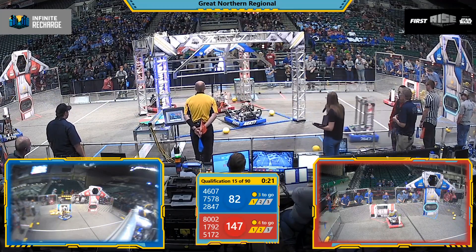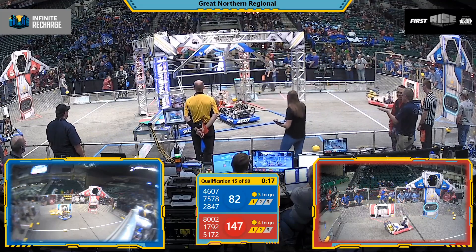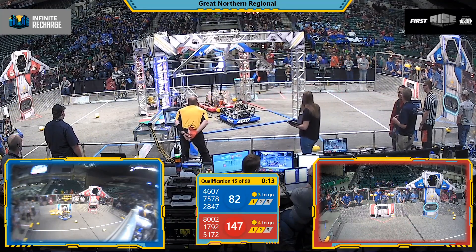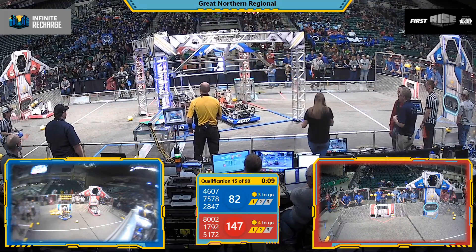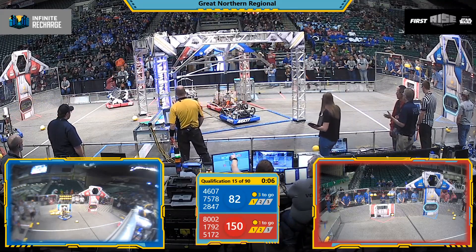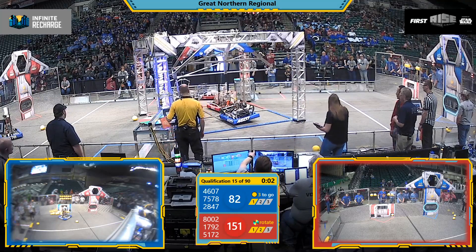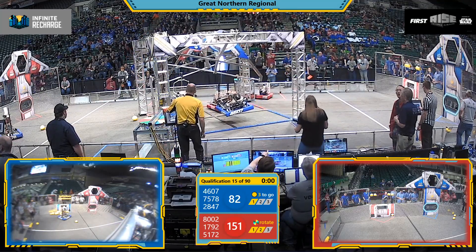20 seconds left to go in the match. 8-0-0-2 reaching up for the Red Alliance. Gators also reaching up, grabbing hold of that generator switch. Two robots apiece — two of the Red Alliance robots off the ground. The Knack drops down. Six seconds left to go. CIS has their arm up, they're trying to grab hold. Two seconds left — one — and CIS gets off the ground at the last second.